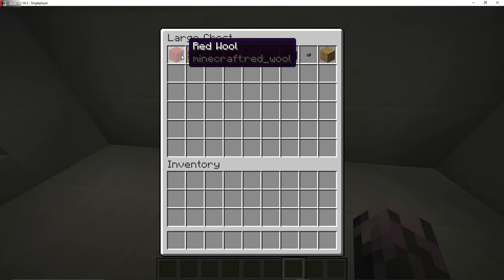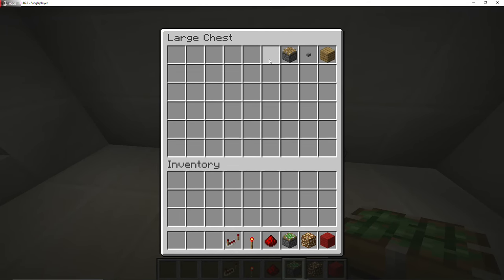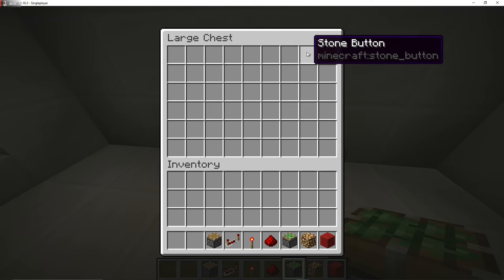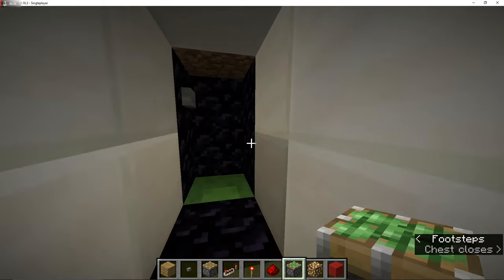Here's what you're going to need. You're going to need red wool, glowstone, sticky piston, redstone dust, redstone torch, repeater, normal piston, a stone button or a button, and planks or whatever you built your house with.